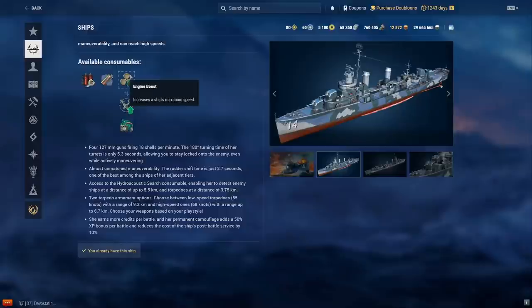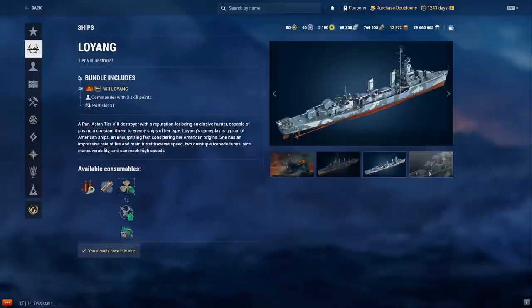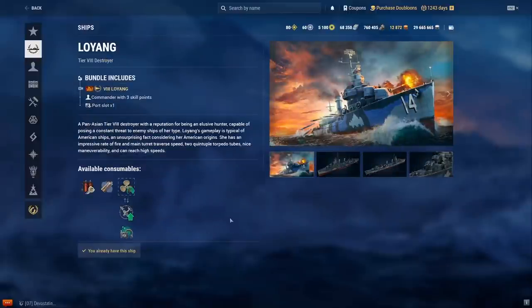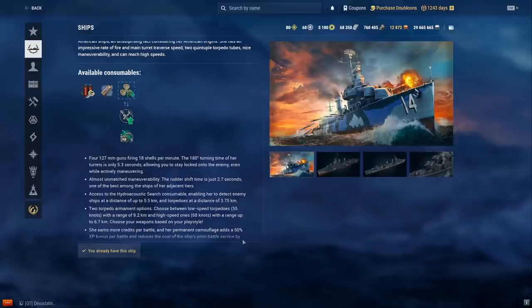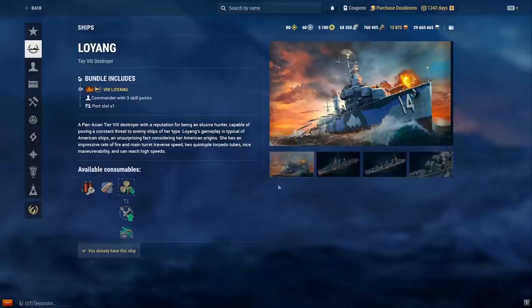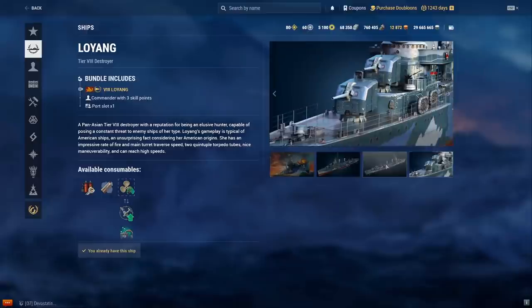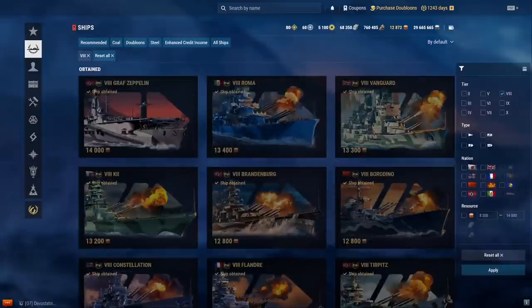Lo Yang — take the hydro, don't take the speed boost. There's no point playing Lo Yang without hydro — just play Benson instead. When it came out it was considered broken: a Benson with hydro when nothing else had hydro. It's still good today, the hydro range is actually really long, but I think USS Kidd is just a better premium buy. Lo Yang is essentially a Benson with hydro — four Benson turrets and two torpedo racks.